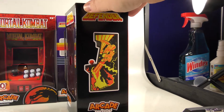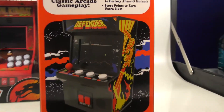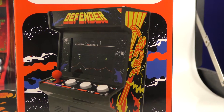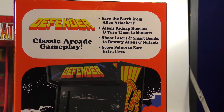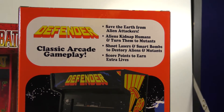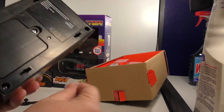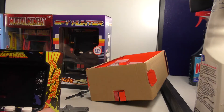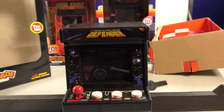The side art doesn't look too bad. Let's see the back — that looks pretty good. What are the buttons here? Let's see: save their earth from aliens, attack aliens, connect humans, turn into mutants. Let's go ahead and open this. Check out that artwork. Remove that — this is looking good. All right, let's set this up and play some Defender.